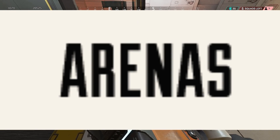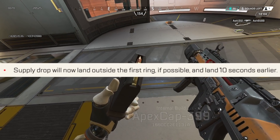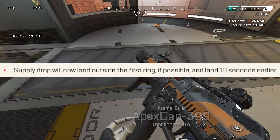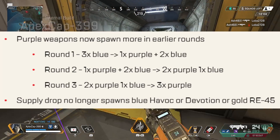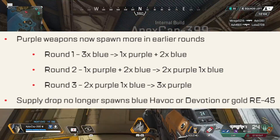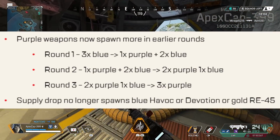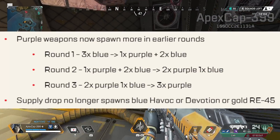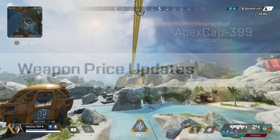Now let's get more specific — Arenas changes. The supply drop will now land outside the first ring if possible and land 10 seconds earlier. Purple weapons now spawn more in earlier rounds: round one you're expecting one purple plus two blue, round two is two purple and one blue, round three is three purple. The supply drop no longer spawns blue Havoc, blue Devotion, or the gold RE-45.